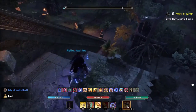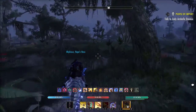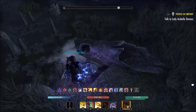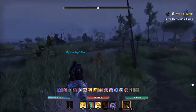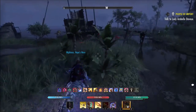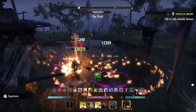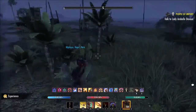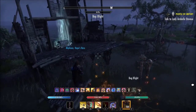Now we go to the next chest. If at any point the chest doesn't spawn, he's actually going to show a picture on the top right of the chest spawn so you know — like proof that it actually spawns there. The second one is here at like a broken ship area. He's just killing these things first so they don't bother him, then running up this wooden plank right here to get the second chest.